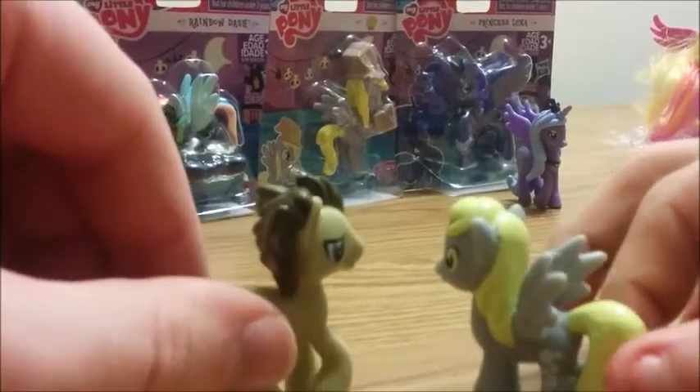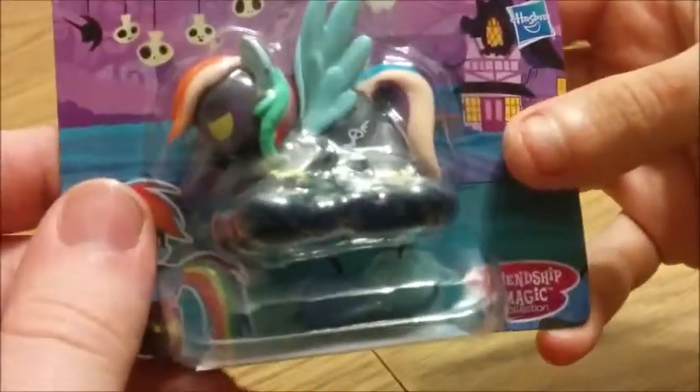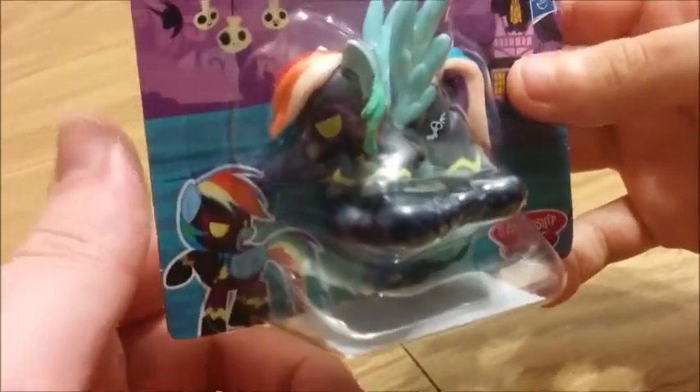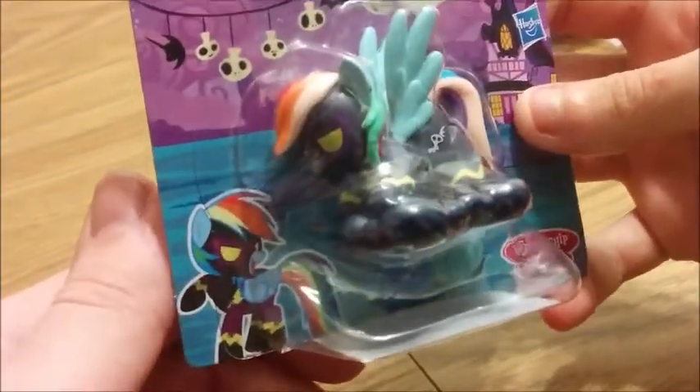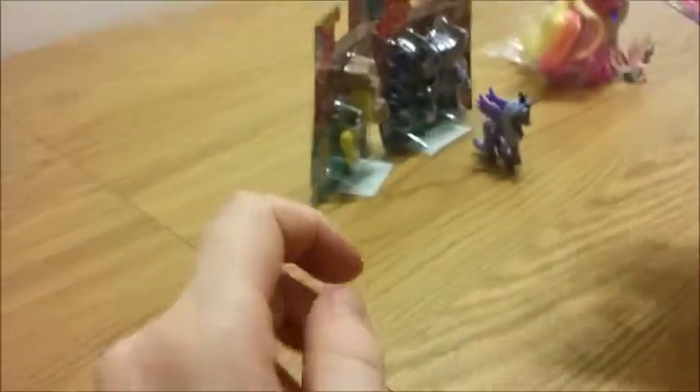Should we get on with the review now? Let's get on. Who should we review first? Let's play it safe and go with Rainbow Dash. As you can see, Rainbow Dash is in her Shadowbolt costume, just lying on a thundercloud waiting to shock unsuspected ponies. And nothing much on the back, just a lot of Mama Jumbo. So should I get her open? Let's free her.